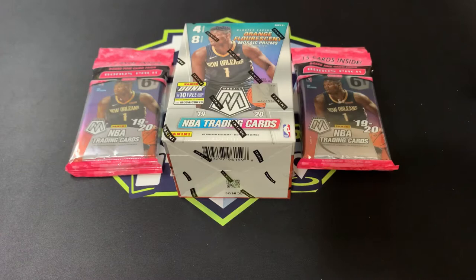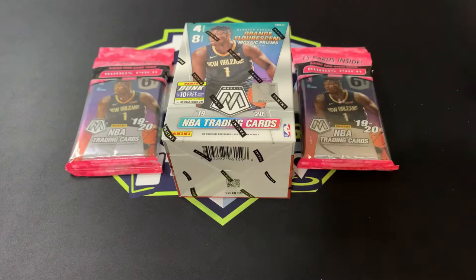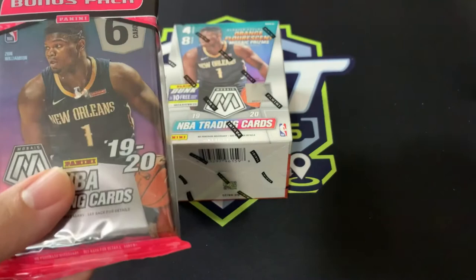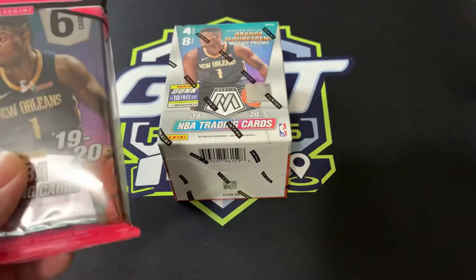Hey guys, welcome back. This is Part 3 of the mosaic products personal break. We're down to our last mosaic products — we have two cello packs and one blaster, pretty much the same as before. The cello packs would have mosaic and green mosaic inserts.